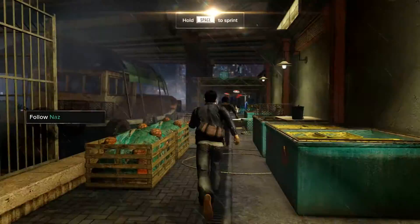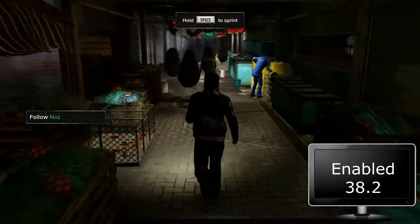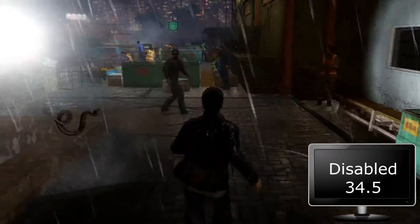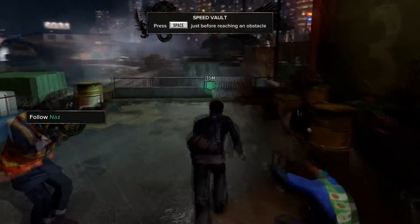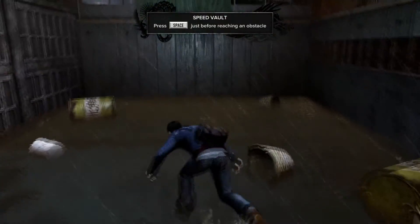The first game I tested was Sleeping Dogs. With AMD Dual Graphics enabled, I got an average of 38.2 frames per second. With Dual Graphics disabled, I got an average of 34.5 frames per second. This was at a low preset. This tells me that this game either does not take advantage of AMD Dual Graphics technology, or that the AMD Dual Graphics solution simply does not scale well in this game.